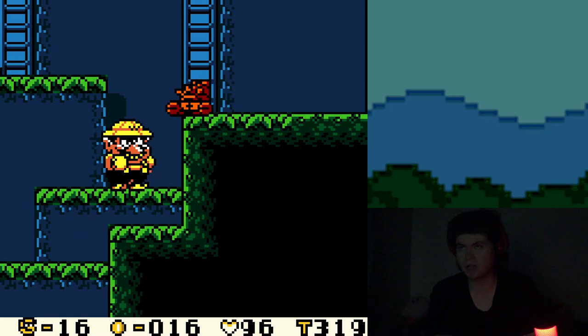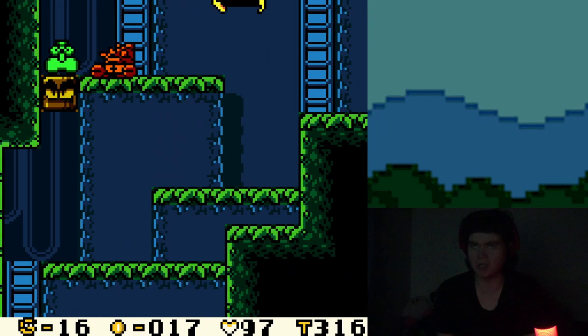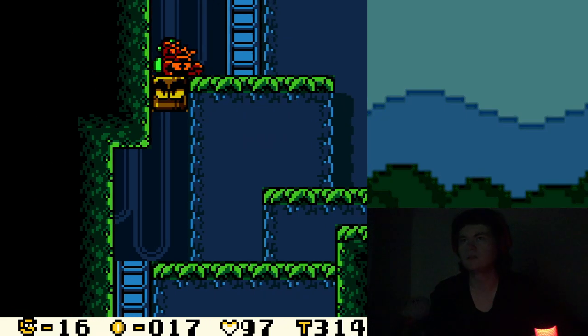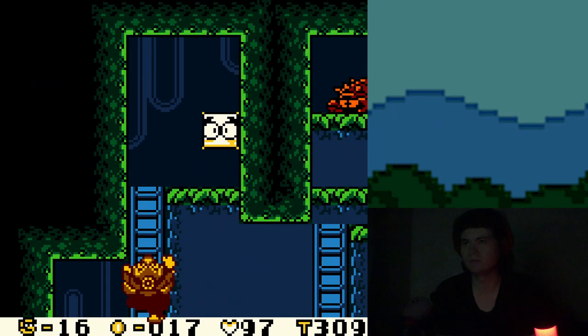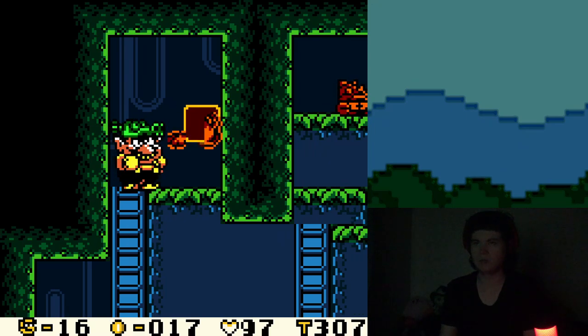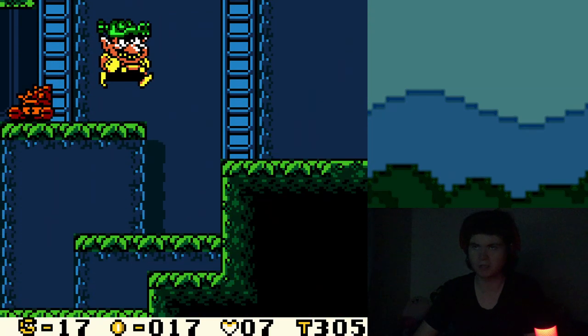This was an outside level before, and now it's actually inside. I suppose for now I'll take the Dragon Helmet, unless I can get a better power-up. I'll take it for now. Oh, I like how the top of Wario turns green there.